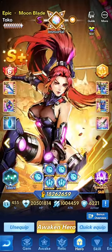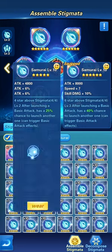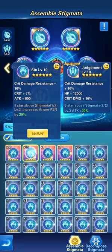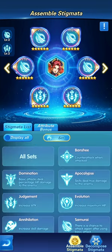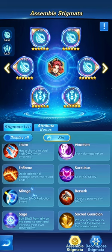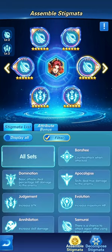Moving on to sigils. Toku has four main sigils that can be used. The first is Samurai — everyone knows Samurai — it helps cause more pursuit and follow-up pursuit: after launching a basic attack, there's a 25 percent chance to launch another attack. The second is Sin, which increases armor penetration, helping you cause more damage. Most stigmata either increase damage, help the hero cause more damage, or give an additional attribute like Inflame, which deals damage to the enemy.